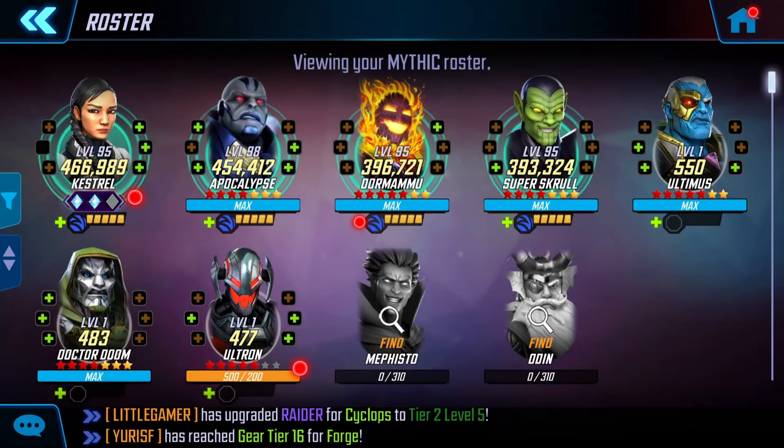For the Mythic section, Kestrel, Apocalypse, Dormammu, Doom, Ultimus, and Super Skrull are all great options. And of course if you have Mephisto — but if you have Mephisto, chances are you're probably not watching this video.